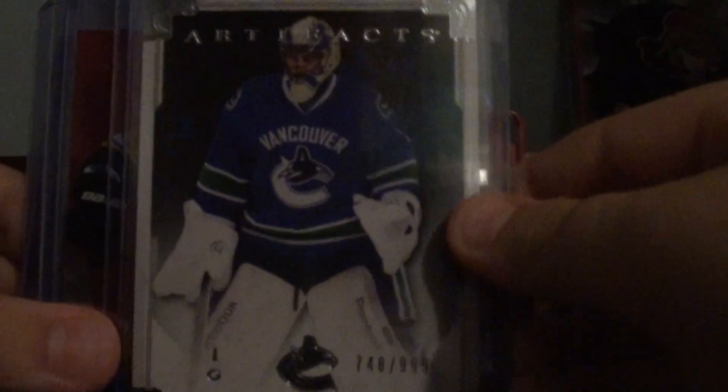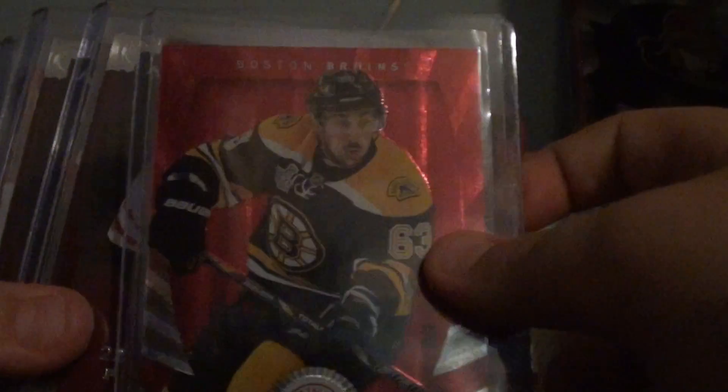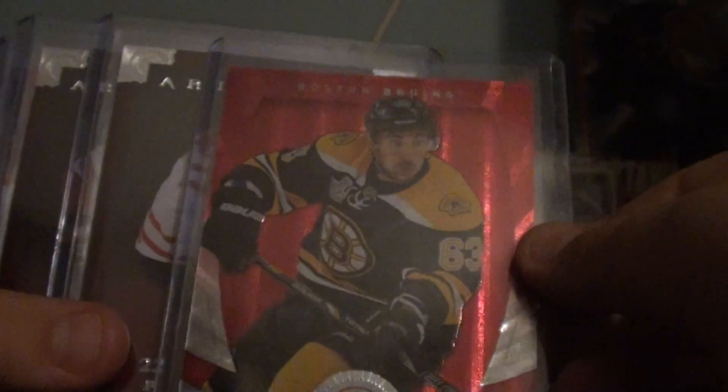Trying to go fast here. The New Guard of Aleksandrovichkin. Check it — Brandon Dillon. On to the numbered inserts: Roberto Luongo, number 2999, Gold Insert. Totally Certified Red, number 200.